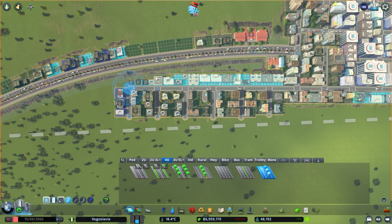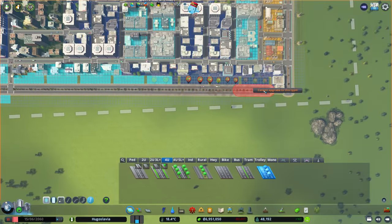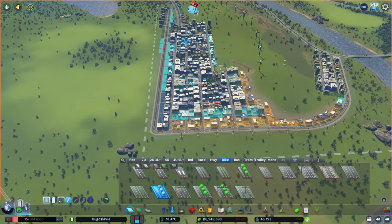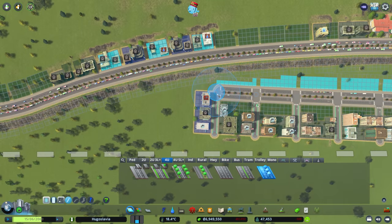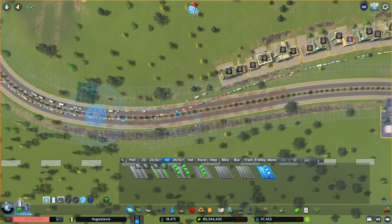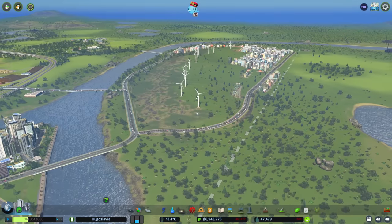We are going to upgrade all of these roads down here. We're going to lose some houses along the way, but you know - progress. There we go, so now the cars can go straight all the way through, which is good. Those houses will disappear at some point as well and we can do the rezoning.